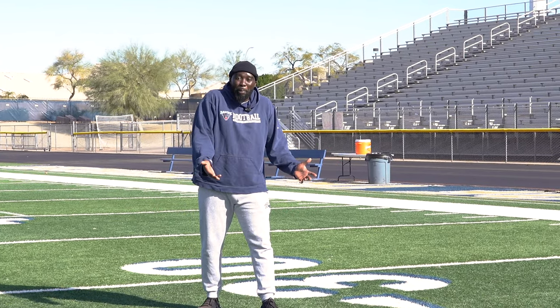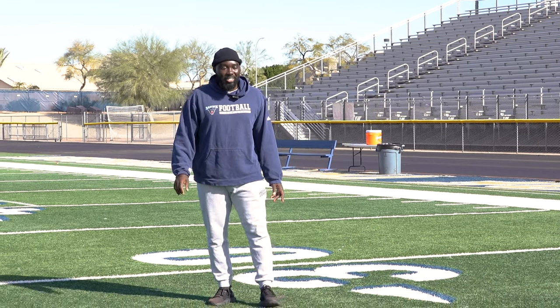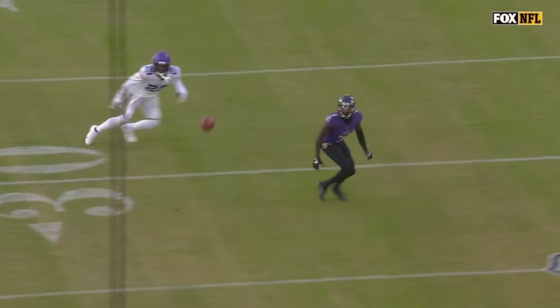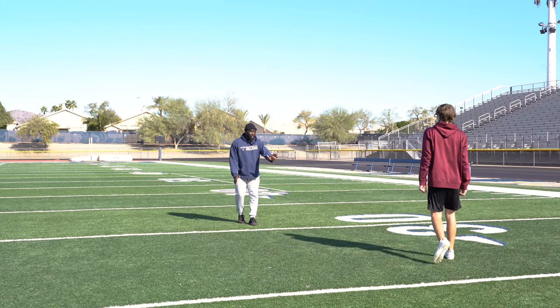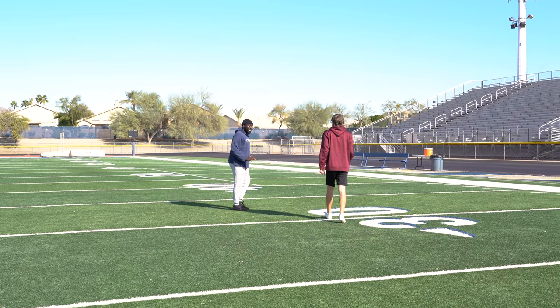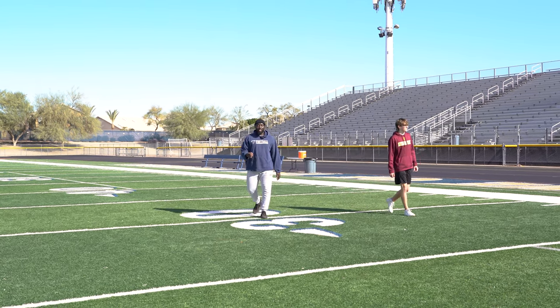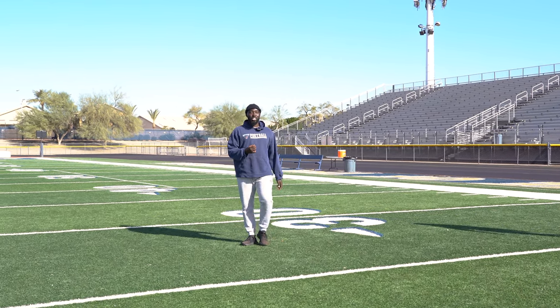Now playing off-man — seven yards inside leverage, slightly head up but shade a little bit inside. The biggest thing is they will try to stem us. As they stem, we weave to square back up. To create more space outside, we weave back to that hip, stay inside shade, and when he breaks we want to break to the upfield shoulder. The key is to be patient and stay square in your pedal — we don't want to open up early. When they stem us we want to weave so we can stay square and get a good angle on our break.